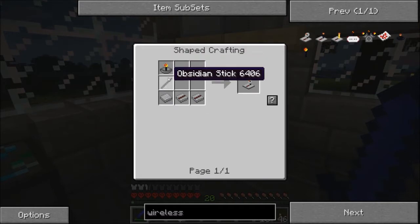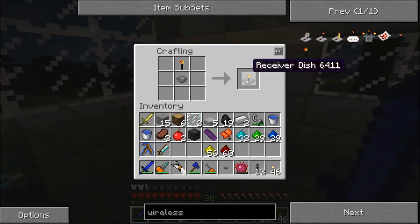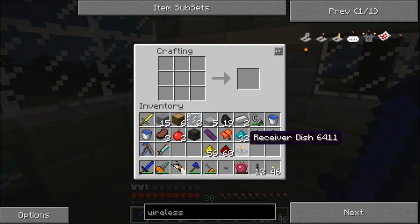Now we need the receiver dish, which we just need a stone bowl. Got a bowl and now we've got a receiver dish. First step down.